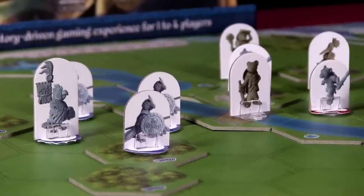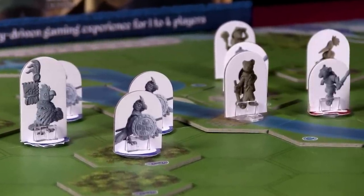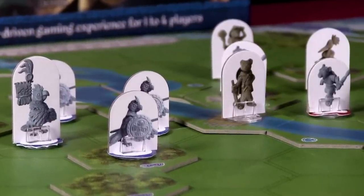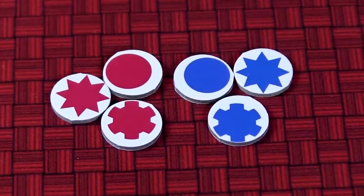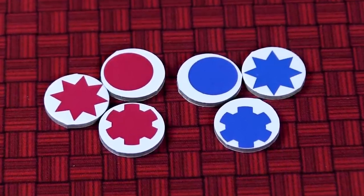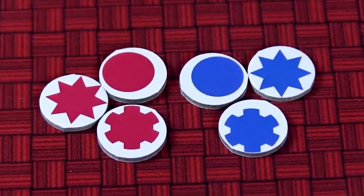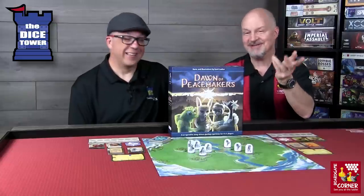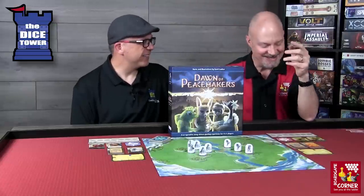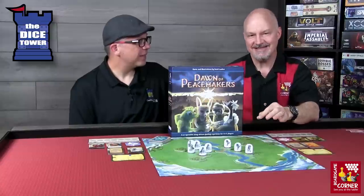This is a prototype, but the actual Kickstarter will have miniature figures. Each miniature figure will have detachable bases, and these bases will come in three different types: the basic round one, a starburst pattern, and a cog pattern. There will be a set of these three for each of the armies, one in red, one in blue, and possibly others. Different troops are given different base types.